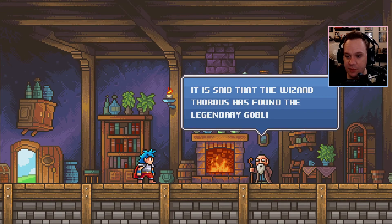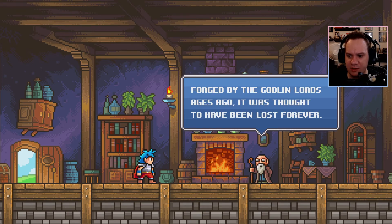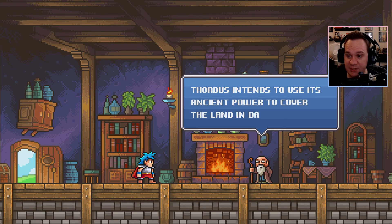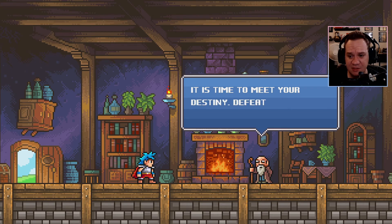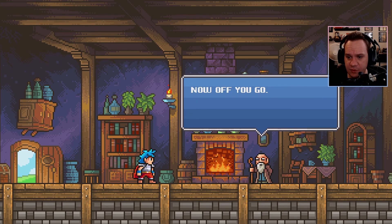It is said that the wizard Thordis has found the legendary Goblin Sword. Forged by the Goblin Lords ages ago, it was thought to have been lost forever. Thordis intends to use its ancient power to cover the land in darkness. That son of a bitch. Already his minions have brought fear and death to our peaceful kingdom. It is time to meet your destiny — defeat the wizard and bring peace to the land. Now, off you go.